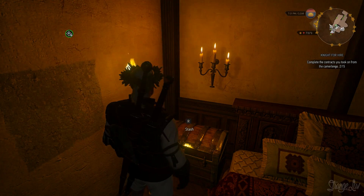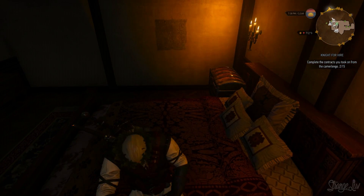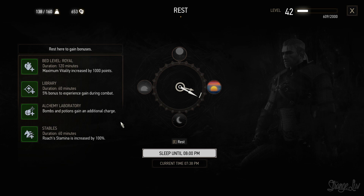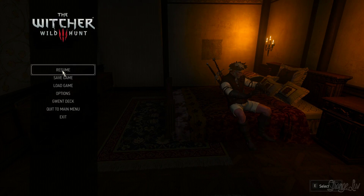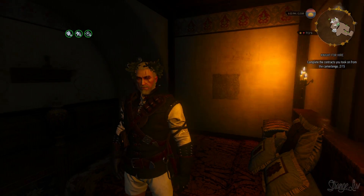You also have a little stash area where you can keep all of your lovely stuff. So this is the bed — I'm going to show you what happens with the bed upgrade. When you upgrade the bed, these buffs all unlock. These are different buffs you can get for resting in the bed specifically. All you have to do is rest for any amount of time — an hour at the very least — and you'll get all of these upgrades for the certain time they allot for. The library is already there when you first get Corvo Bianco, so you don't have to unlock that. The alchemy lab comes from busting down that wall in the cellar. The stables are from the two thousand crown upgrade for Roach's horse stable, and this one is for purchasing the bed — you'll get a vitality increase upon resting. After resting, I now have a couple more buffs in the upper left corner: the stamina buff for Roach and the vitality buff as well.